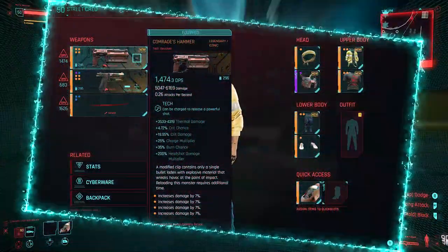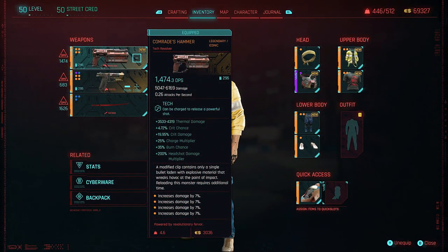Jumping over to the weapons, one that I really enjoy using is the Comrade's Hammer. This is an absolute beast. It's a tech weapon but one that doesn't really charge, so you can kind of pick and choose which perks to upgrade in order to get the best from this. The main reason I enjoy it is it does a lot of single target damage. It's very fun to use especially in slow-mo. It's very slow reloading so it won't be for everyone, but I really enjoy it. It says at the bottom: modified clip contains a single bullet laden with explosive materials that wreaks havoc at the point of impact.